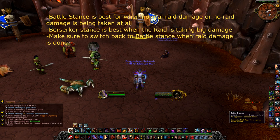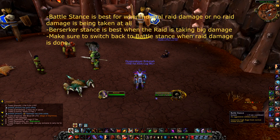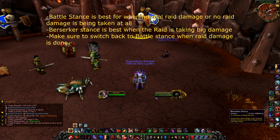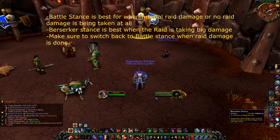You want to stay in Battle Stance most of the time. However, if the raid starts taking huge AOE damage — say a boss pops a big AOE cooldown that lasts around 5 seconds — switch to Berserker Stance. Your rage pool will sit near 100% and you'll be doing massive damage. When that heavy AOE stops and your target is taking damage again, switch back to Battle Stance.